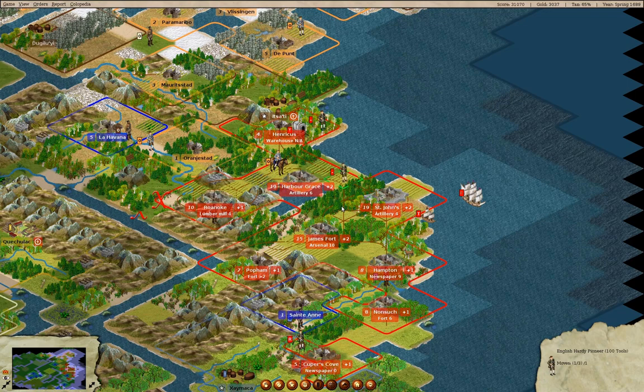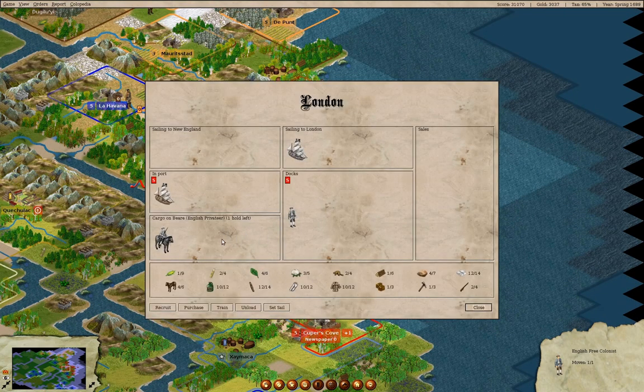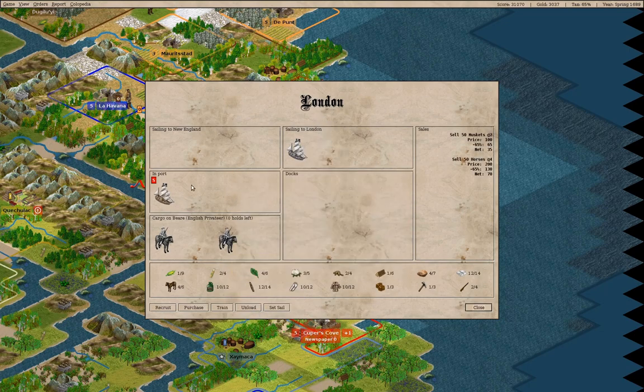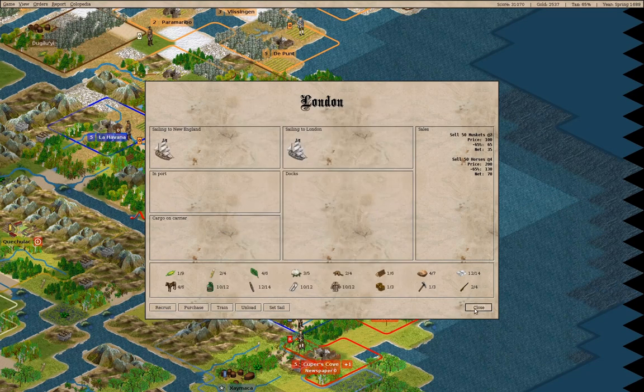We could send you up that way. We'll go to London, go over here — you can be a dragoon, then go back to St. John's.